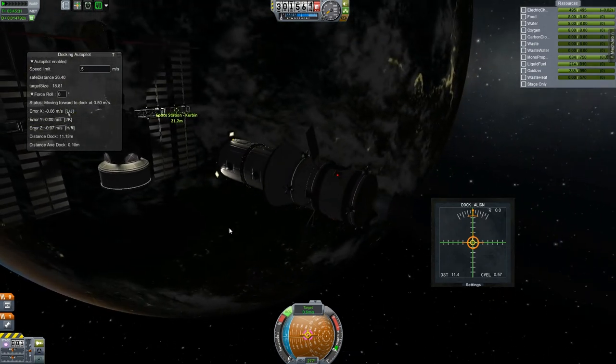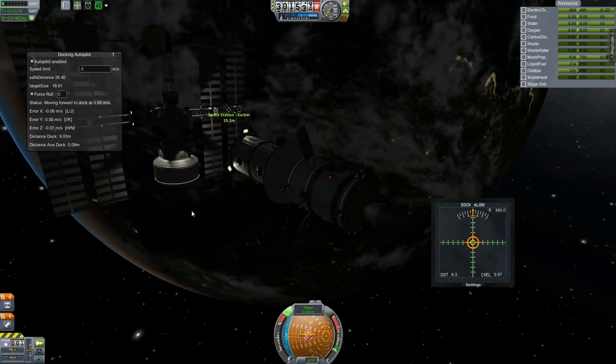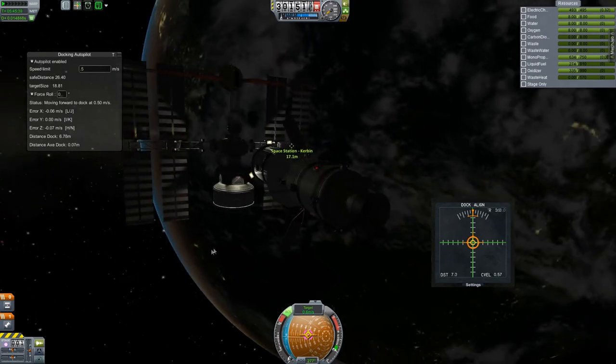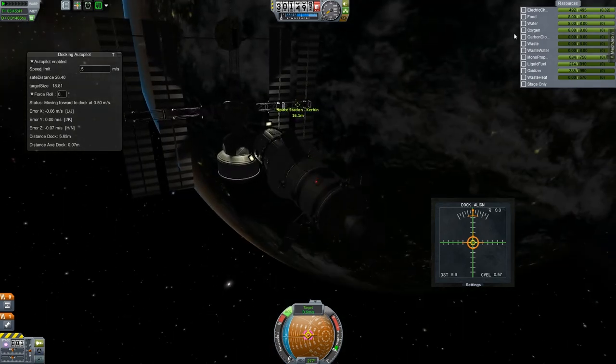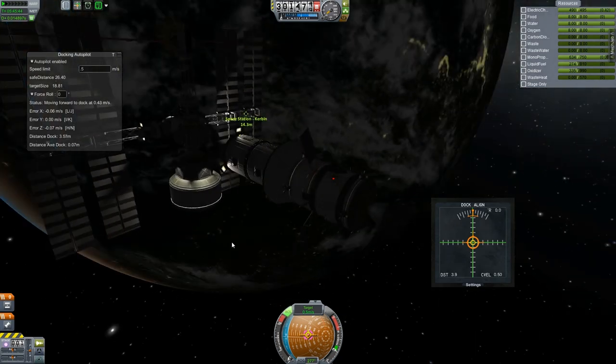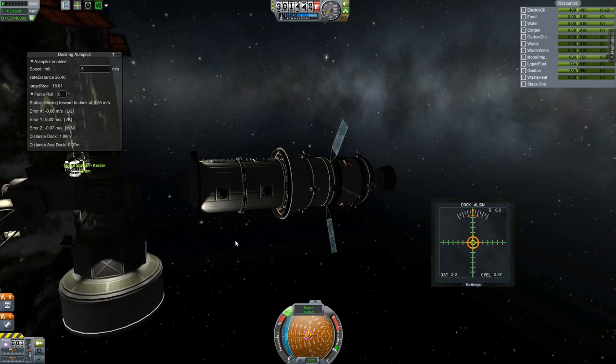We do have some lights on this so you can kind of see what the heck is going on, even though we're in the dark. I always like to put a lot of lights on my space stations just because they look pretty and it makes it look more futuristic and Star Trek-y, having lights on everything. Because in space you need to see stuff.